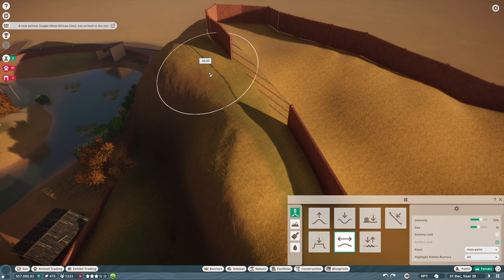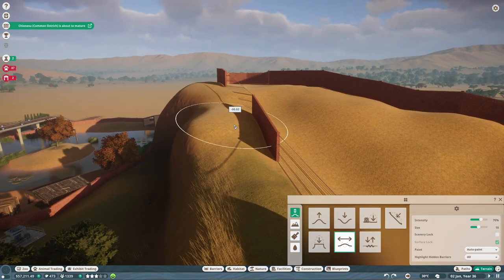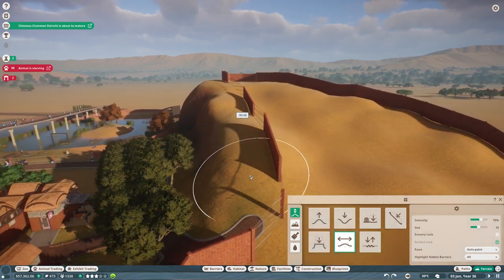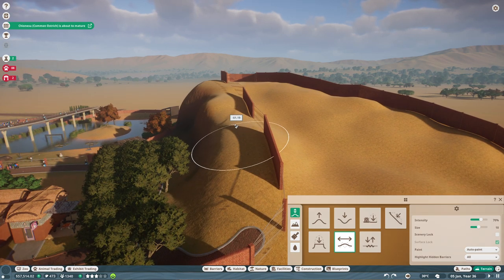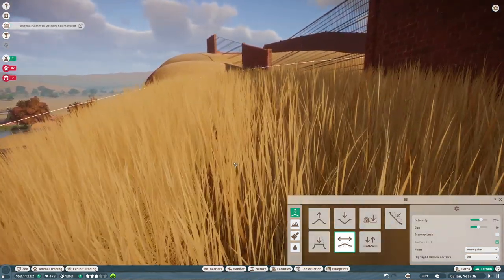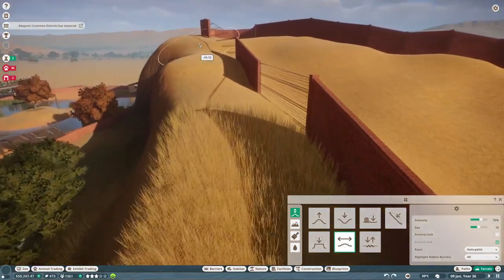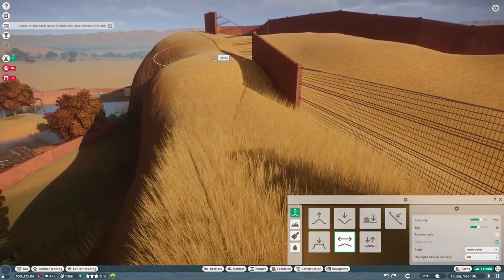We have to smoothen it out. We can do that with the tool here, so it shouldn't be that uneven. And it doesn't actually cost us that much — a dollar, by smoothening those things out. Looking much better now. Definitely a really good game when you're coming in close — lots of details, good animations.